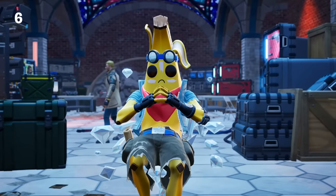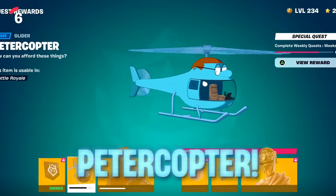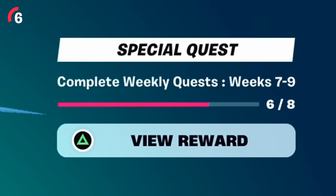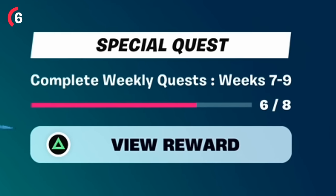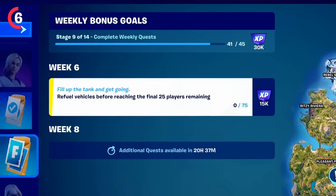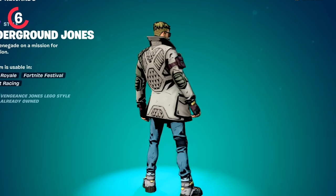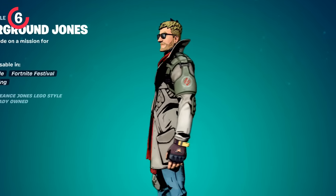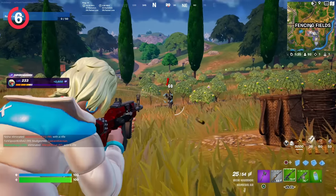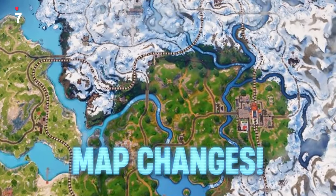With this new update, you'll finally be able to get the brand new Peter Copter glider, which requires completing weekly quests between weeks seven and nine. The update will drop new weekly quests so you can finally unlock that glider. Also arriving is the new Underground Jones outfit, a new cel-shaded variant, so keep up with those weekly quests.